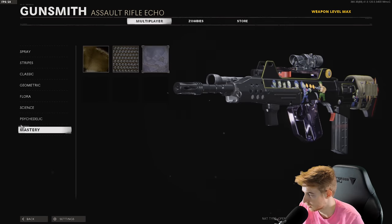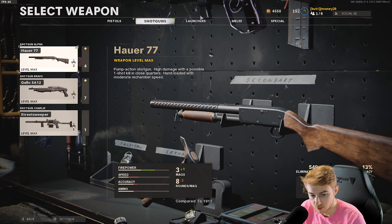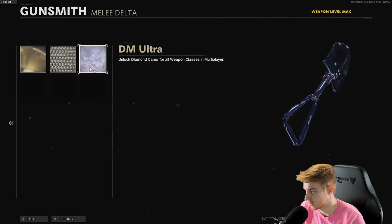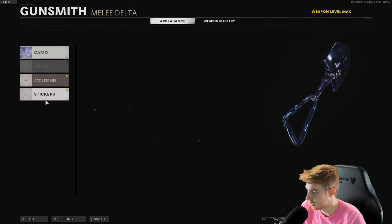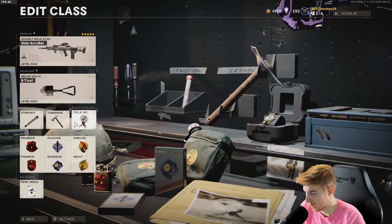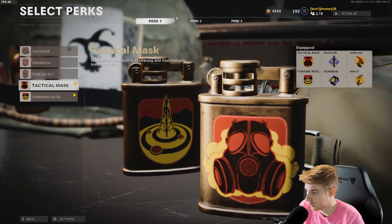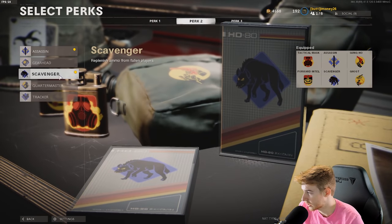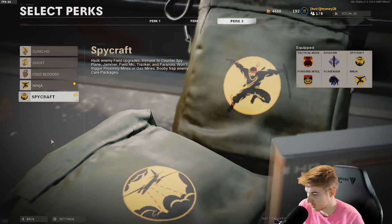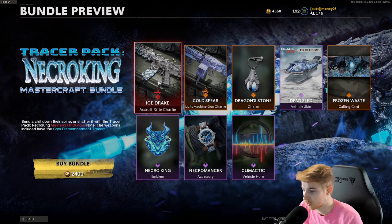One more thing though — we need to put Dark Matter on it. Oh, it's already on it, sweet! We're chilling. He says we can pick our own perks and our own secondary. I'll put the E-Tool on — strictly for science. Let's get a stim, tomahawk obviously, and I'll try a trophy system. Then we'll use Tac Mask, Forward Intel, Scavenger for sure, Assassin, Spycraft, and Ninja. That seems like a fun combination.